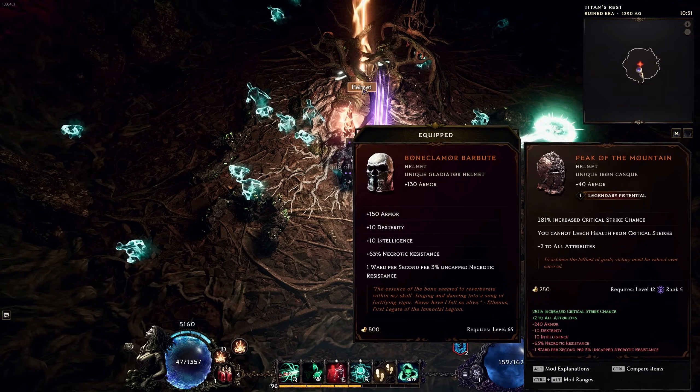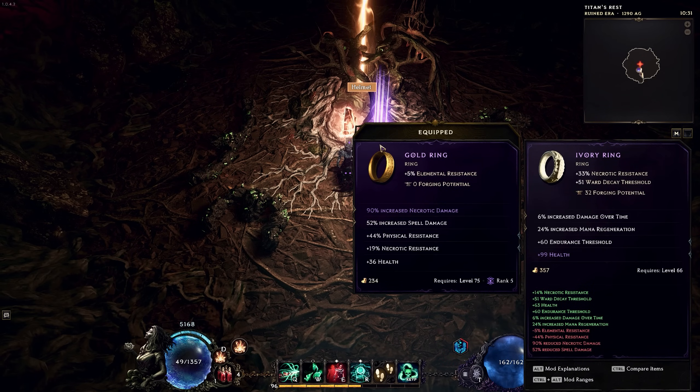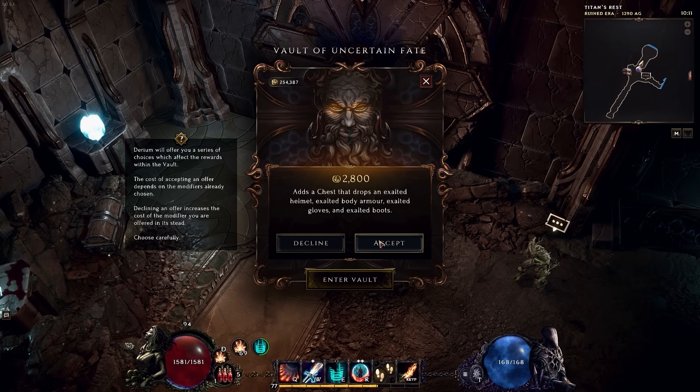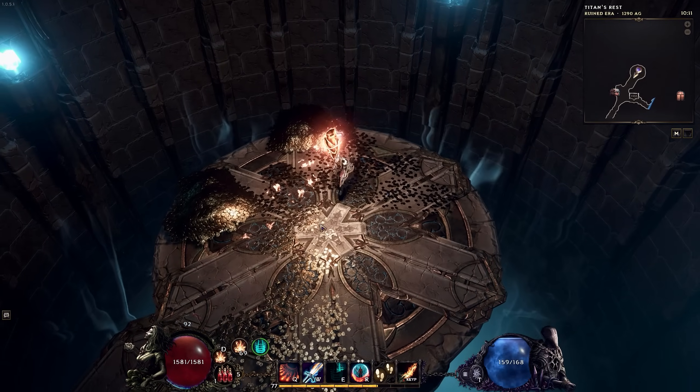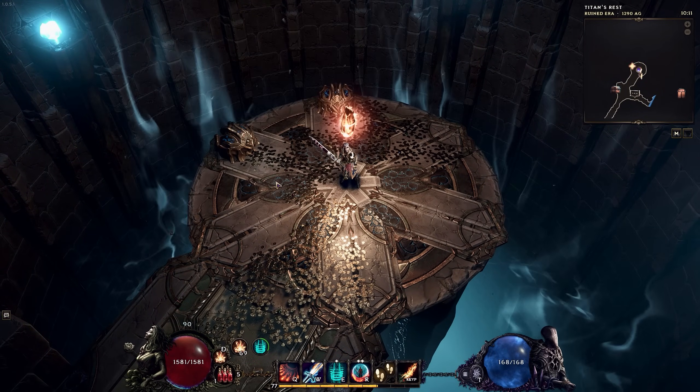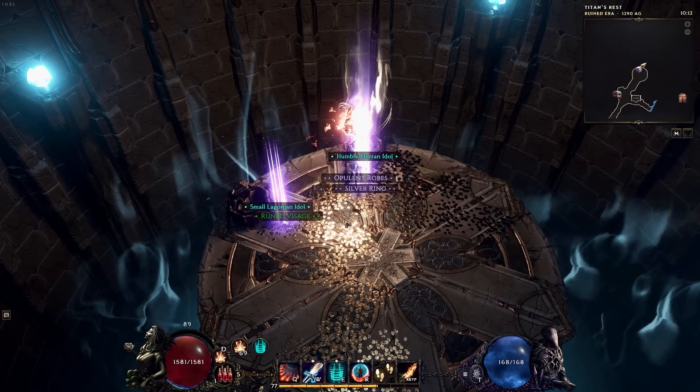When it comes to rewards, Lightless Arbor is basically a gold thing in Last Epoch. After defeating the boss, you get access to the vault room. At the door to the vault, you select which rewards you want to buy. The trick is that every time you select not to buy a reward, the next reward is more expensive than it would have been otherwise. There are a few items unique to this dungeon that cannot be obtained outside of it.